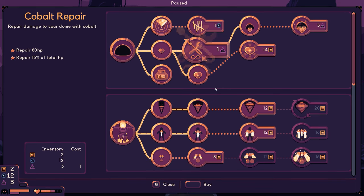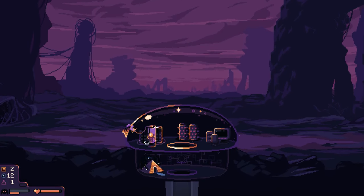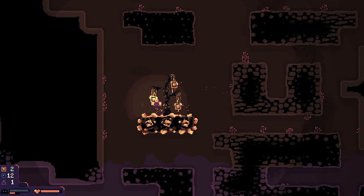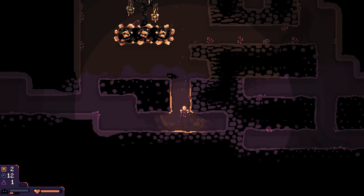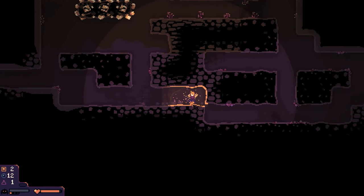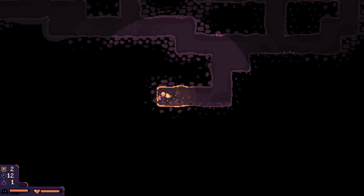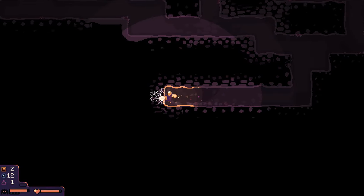We took some pretty sizable damage there. We are going to repair using most of our cobalt, unfortunately. Let's get all the way back down. It's good to see that this thing is producing a lot of iron for us — that extra three iron is actually pretty good, especially when it's straight down. We can go straight up to the surface and there will always be something every round once it starts to produce.